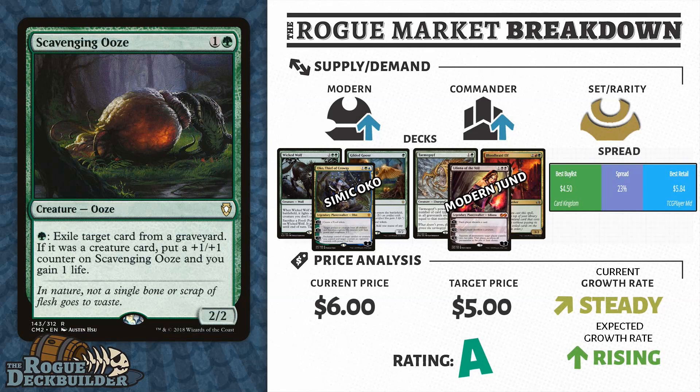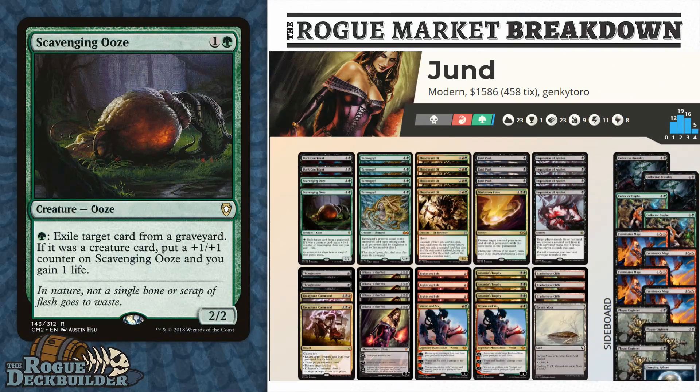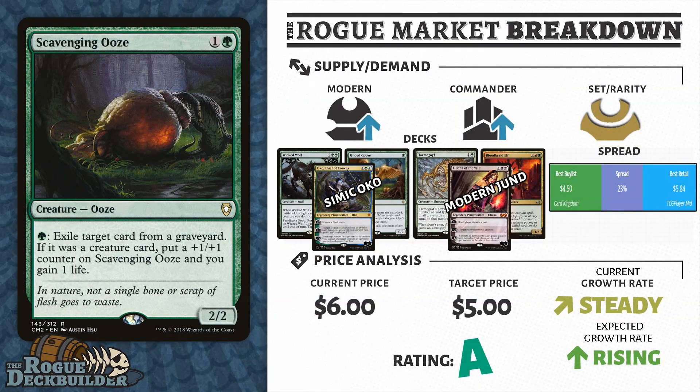If you can get in on Scavenging Ooze around the $5 mark, I think that's pretty smart, mainly because this card is starting to see a lot more play in Pioneer. There are various decks that utilize the graveyard, and a lot of aggressive decks, so Scavenging Ooze is very good against both of those. There are also decks like Hardened Scales that utilize the +1/+1 counter ability from Scavenging Ooze. It goes in the Hardened Scales deck, the Simic Oko decks, various other Simic decks, various Jund decks in Modern, and Legacy plays this card as well. The overlap from all the formats — even Commander plays this a lot.